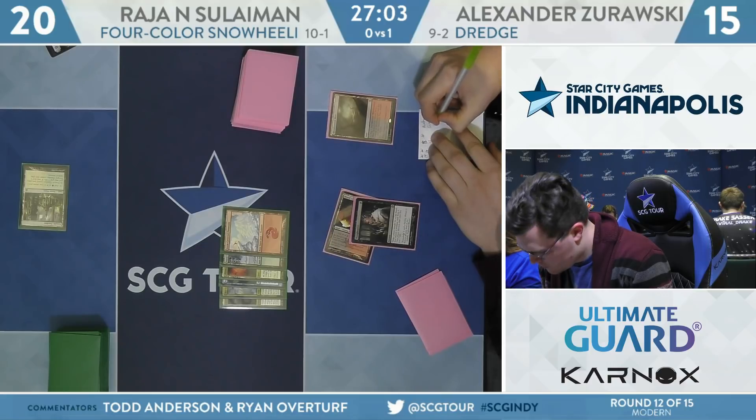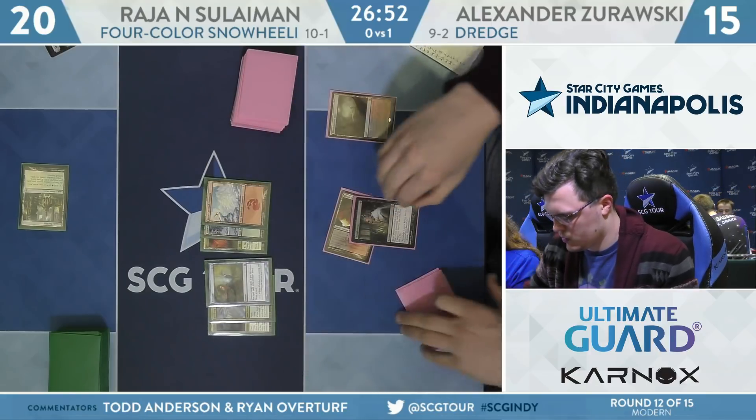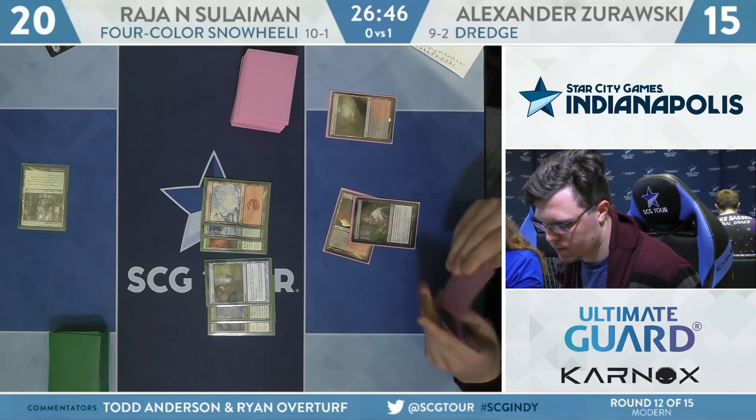75 cards, zero fear. He mulliganed to five and looks sad — no, he registered the sad face. London Mulligan — it's great. Mulligan at three: land, land, Cathartic Reunion — snap keep. Here's the Thoughtseize, and here's a card that's really good against Cathartic Reunion: Remand. While there is a Spell Queller in hand, if Zorowski is able to draw a land next turn that comes in untapped, the Remand might be the better take over Spell Queller. Remand and Ice Fang Coatle left over with three lands. Zorowski to 15.